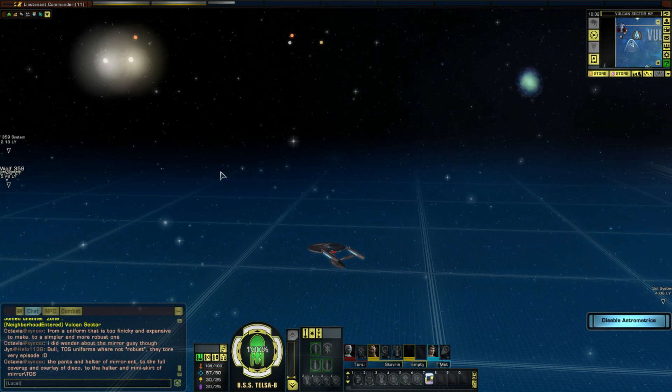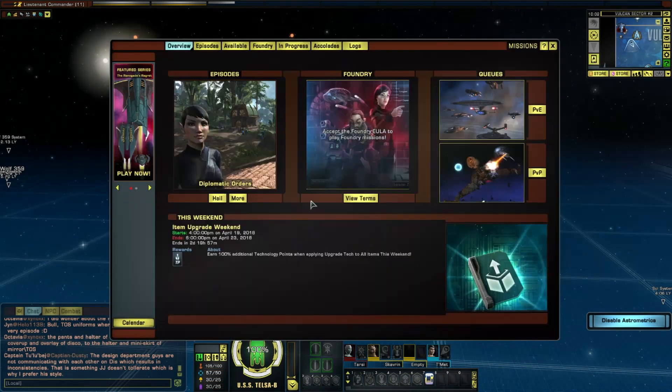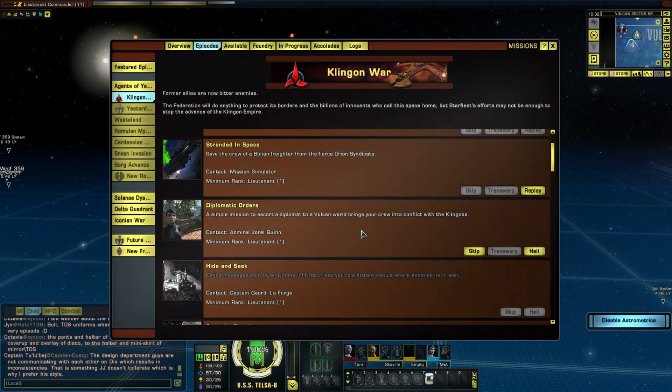Good day everybody, this is Piller from Telstra Productions and welcome back to Star Trek Online. We're playing on a free-to-play account starting with the 23rd century Starfleet character. I've just completed Stranded in Space, spent a little bit of time going through some duty officers and some housekeeping, and now we are just moving on to Diplomatic Orders.